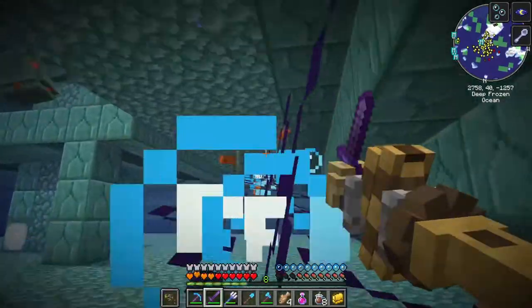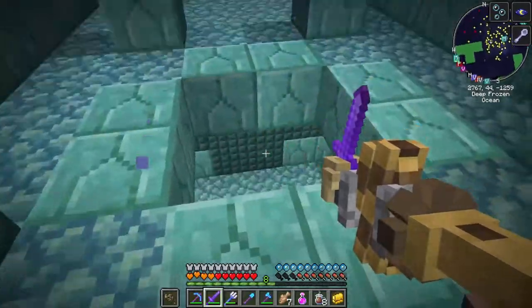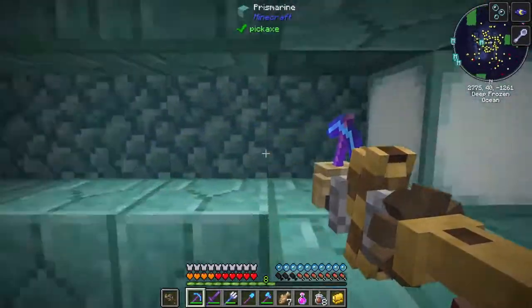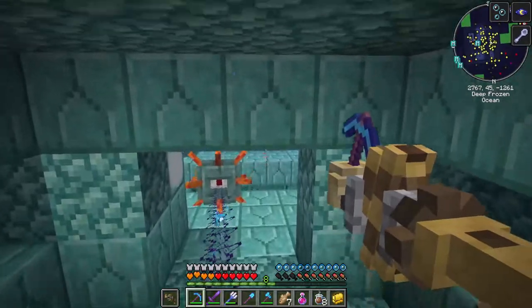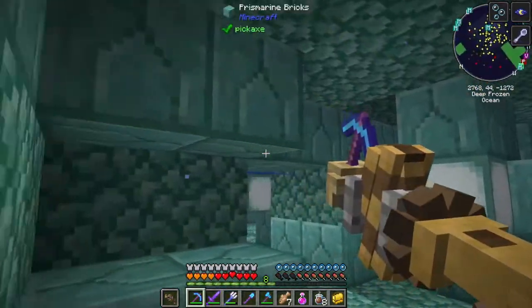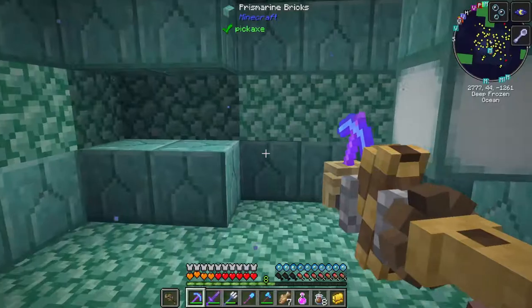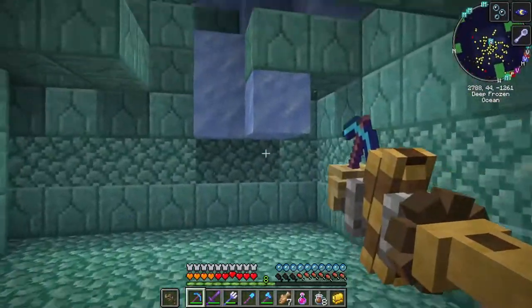I wish I could one-shot them. Excuse me sir, where are the key sponges? I don't know where they are, could you please help me? Other option is I just dig every single monument out for their blocks and I'll find the sponges by process of elimination.